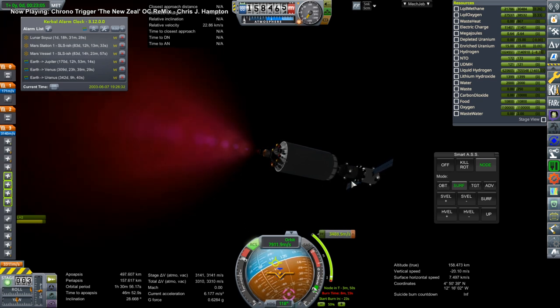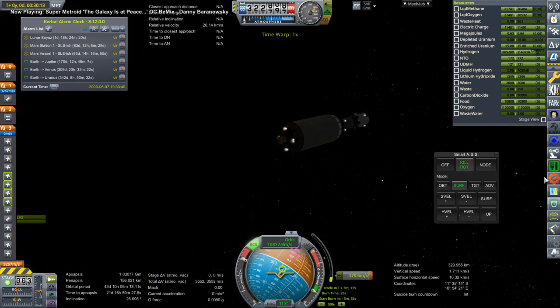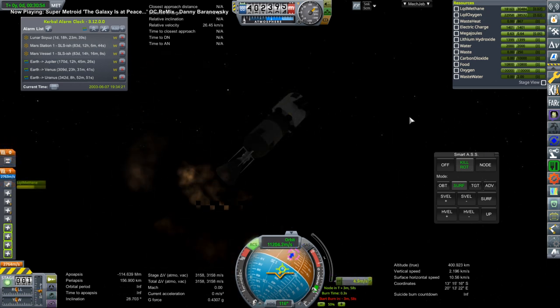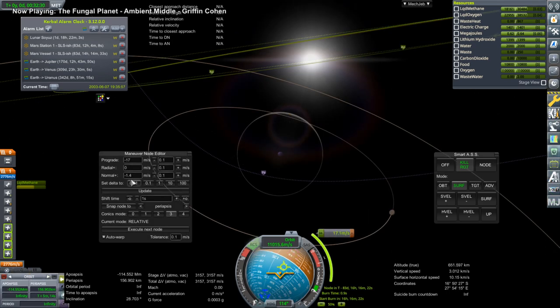We are using quite a lot of nuclear engines in expendable mode — just having them do one burn and then tossing them aside. That's one of the benefits of not being in career mode — this is sandbox, so I can do things like that. I mean, if we mass-produce nuclear engines maybe they'll be fairly cheap, though the fissile material is not exactly the cheapest thing in the world.